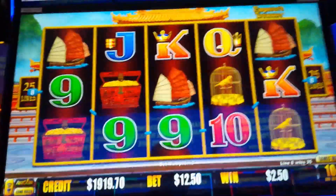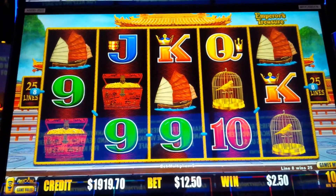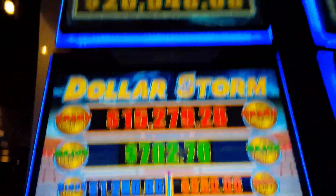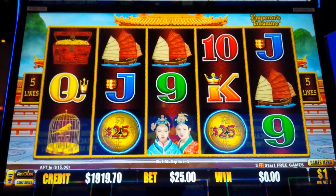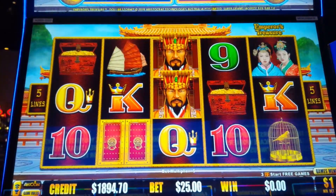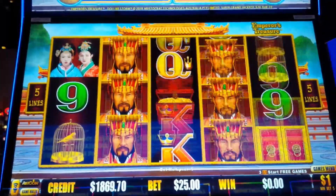Dollar Storm Emperor's Treasure coming through. Love it. Thanks for watching. All right, continuing on with Dollar Storm Emperor's Treasure. Let's up the ante — we're now at the dollar denomination. Let's do $25 bets.